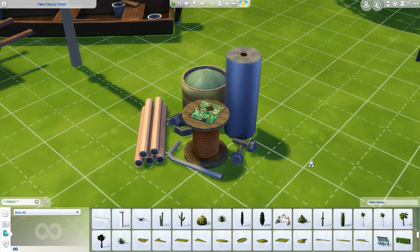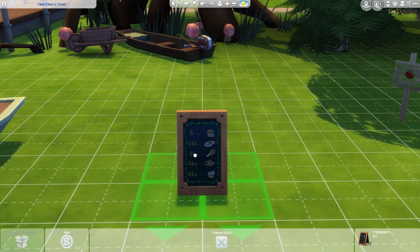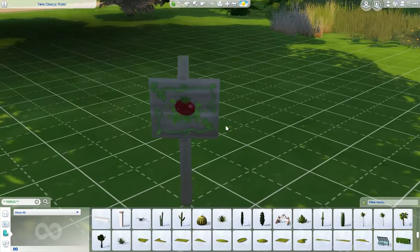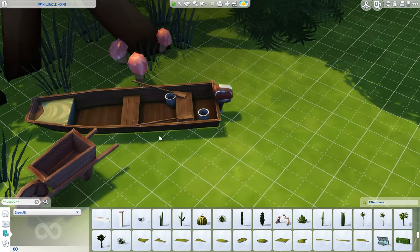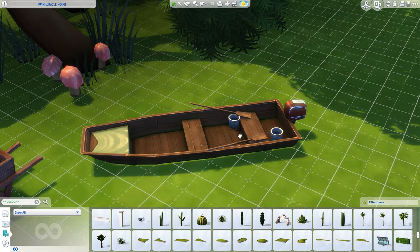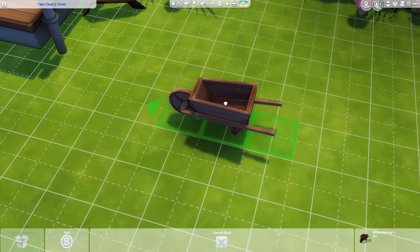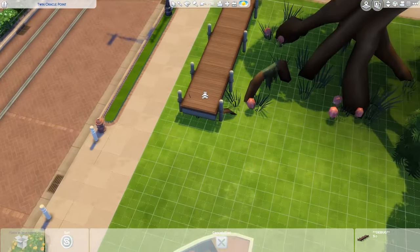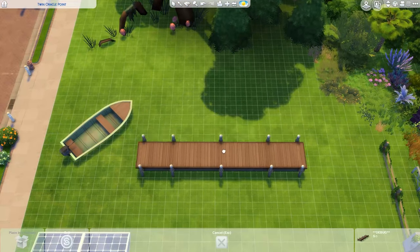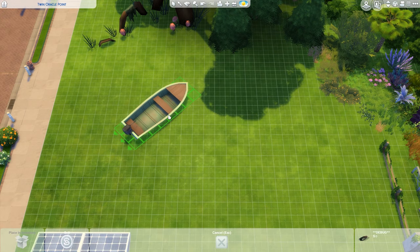Then there was this pile of construction stuff - very cool, I like that. I also found a very lovely little sign - it's so super cute, I love it. Same with this one - it's absolutely adorable. Then I found this boat - I think the model came in Island Living. Then we have this little wheelbarrow - perfect clutter for any farm build. And indeed this boat as well.